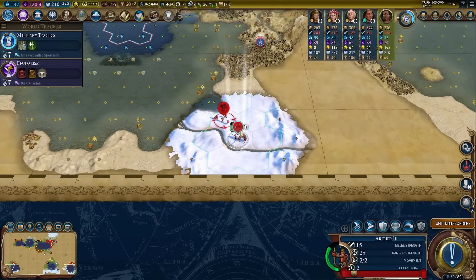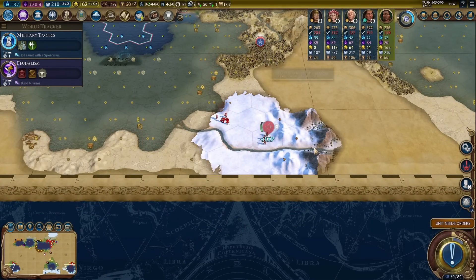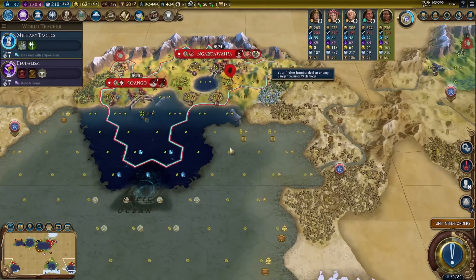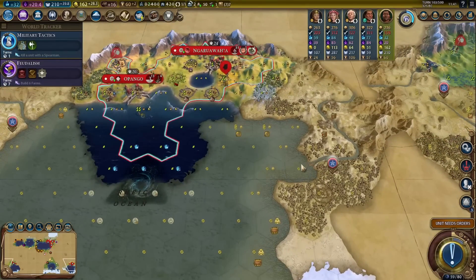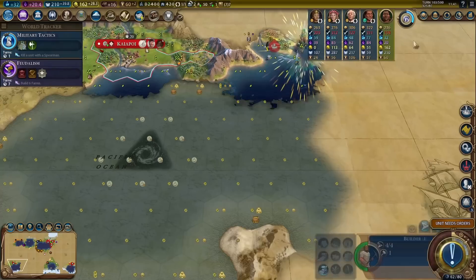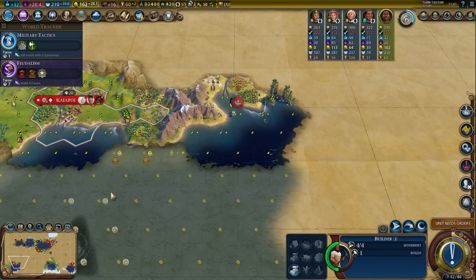I can kill that slinger, no problem — might as well get rid of him. Grab that ship. Another barbarian scout — I think he came from over here. I don't think I can catch him with my archer. Oh, natural wonder — that's not a bad one, that is definitely not a bad one.